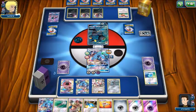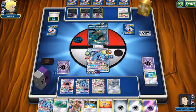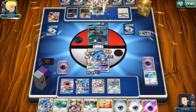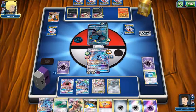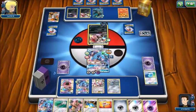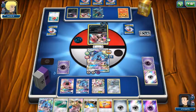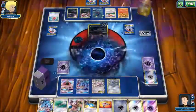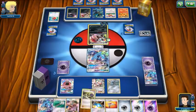Two healthy Metagrosses — I'm happy! They send up a second Pokemon. I think they'll try to slow me down. Oh — they've got Flow now! Why didn't they stay in Umbreon?